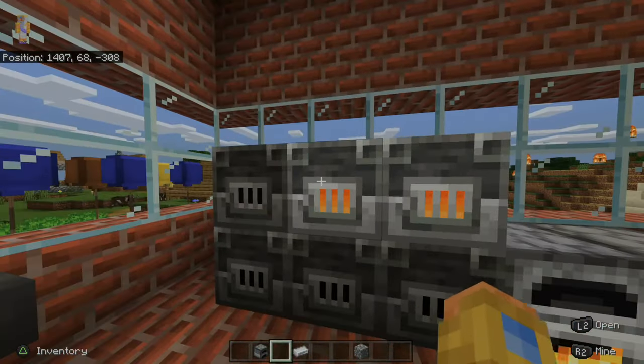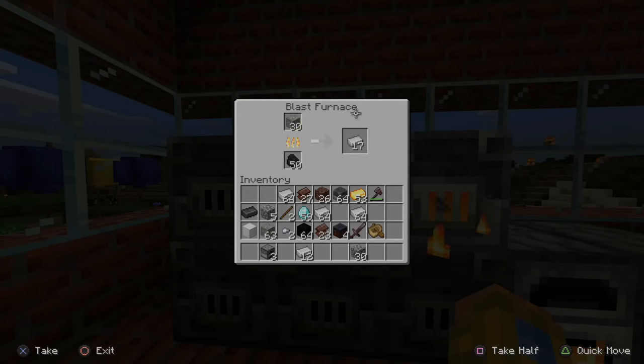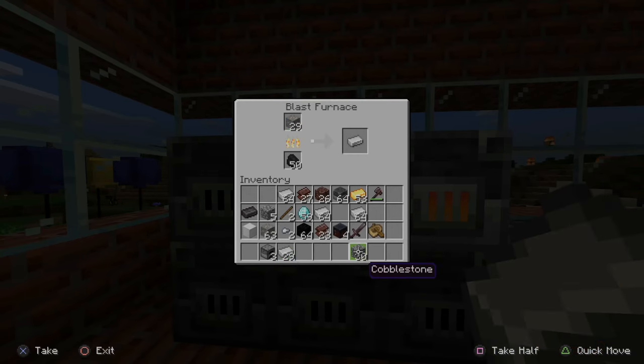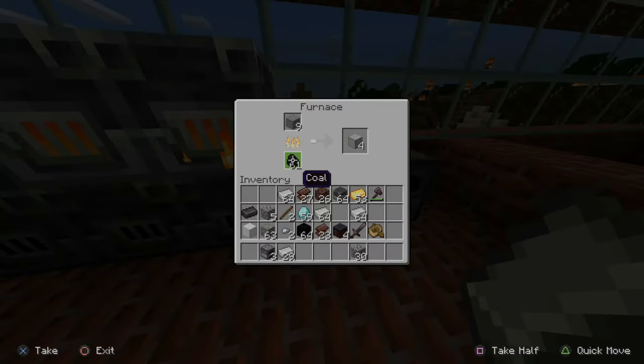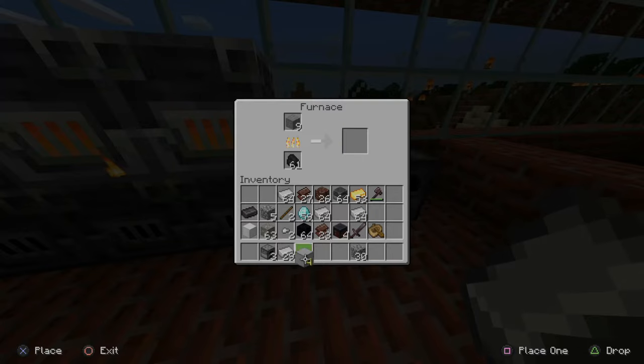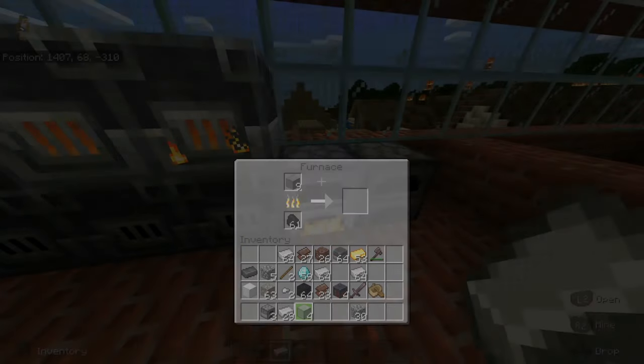Now let's collect the rest of our iron ingots — 17 will do. I now have 29 on my hotbar, which will be more than enough. Now let's see if our smooth stone is done. We only need three, so four will do. Let's put this on my action bar as well.